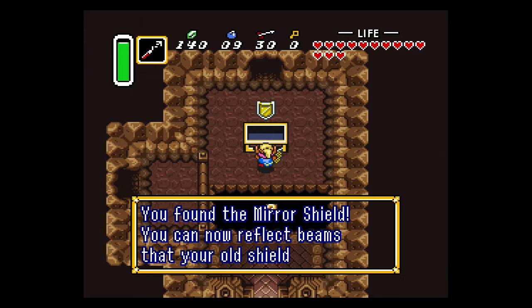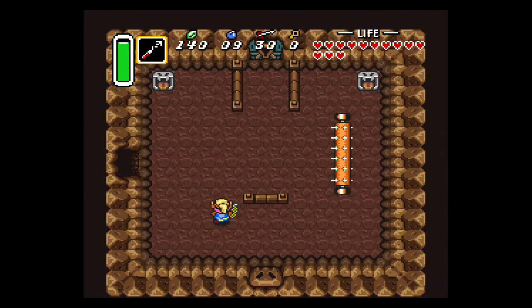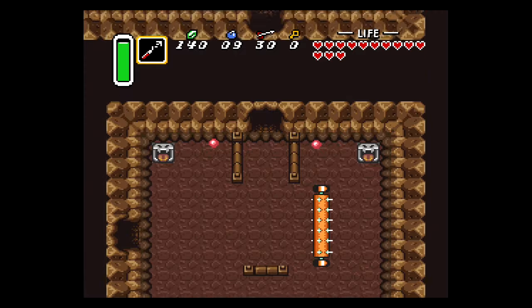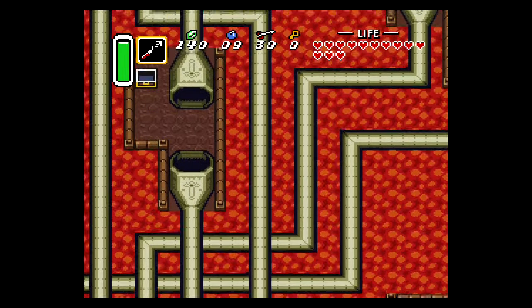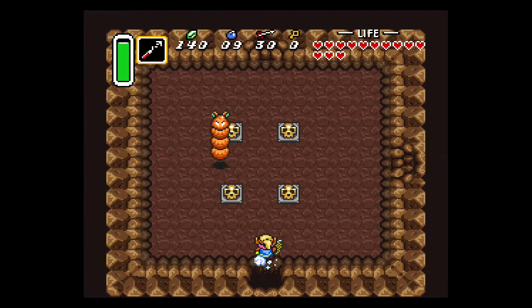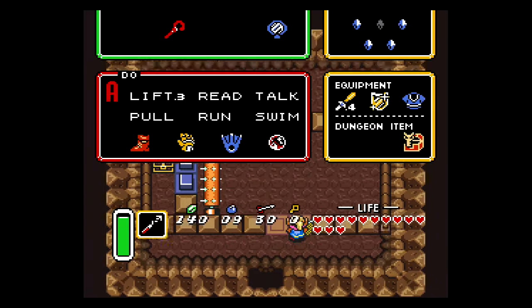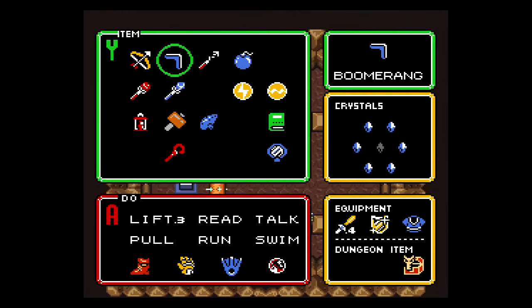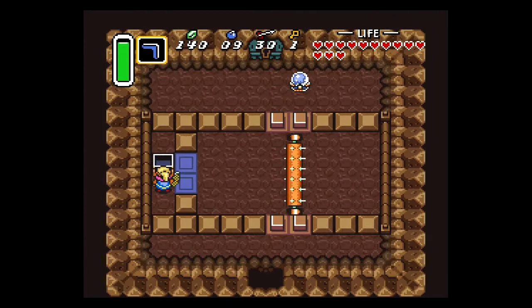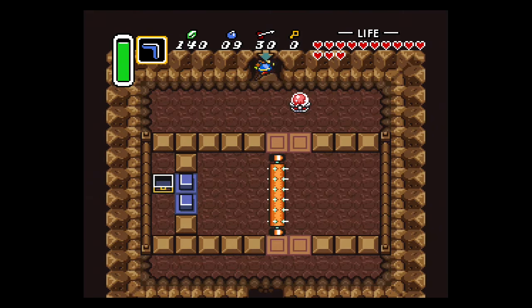Once you're back in the dungeon, open the chest for the mirror shield. This will allow you to block beams coming from those eyelid enemies in the wall — a very big upgrade. Using the big key, open this door and head into the final pipe in the big pipe room. Exit, and then run into this wall or use a bomb to open it. From here, get some invincibility frames from the tiles and the switch, open the chest for a key, hit the crystal switch one more time, and then head downstairs using the key.